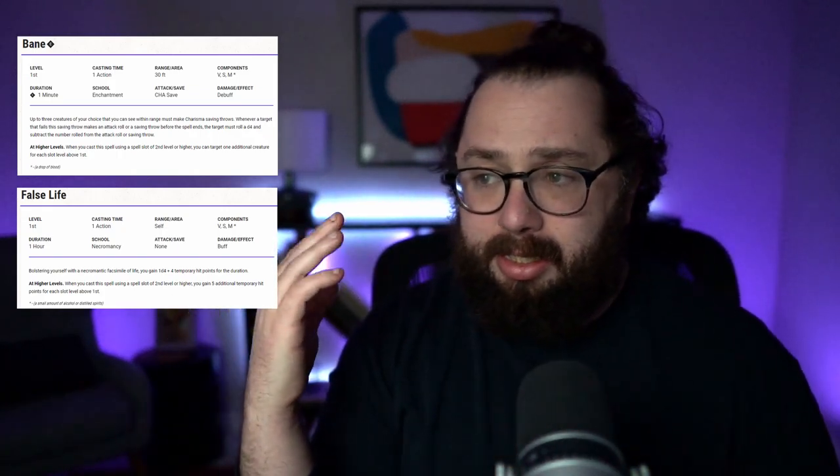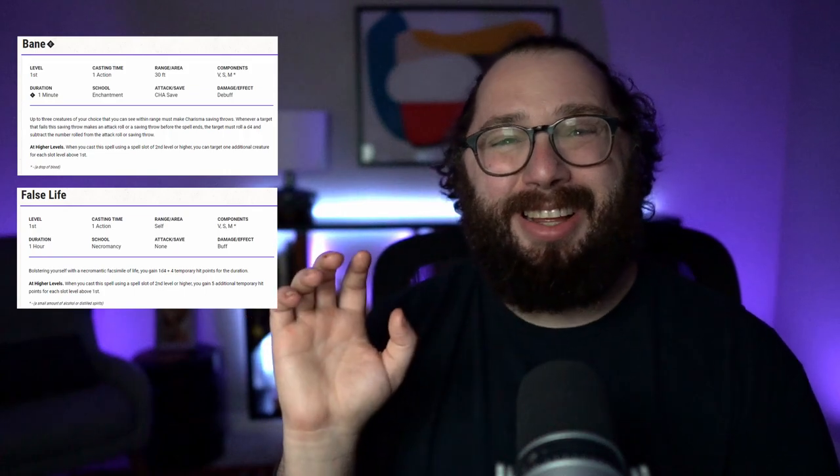At first level, the two spells that you get — and I really like from a design standpoint the intention of the spell pairings, because one is very negative and harmful, and the other is restorative and gives life in some capacity. That balance shows that your character resides right on the edge of life and death. At first level, you get Bane and False Life. Bane lets you target up to three creatures; they make a charisma saving throw, and if they fail, for the next minute — concentration — when they make an attack roll or saving throw, they subtract a d4. That's really good from a deterrent standpoint, keeping your allies safe.